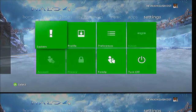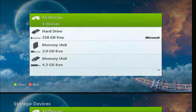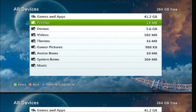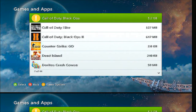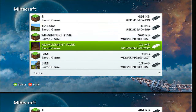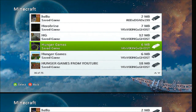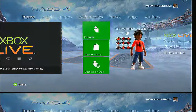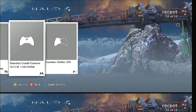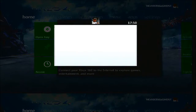I've sped this up really fast. Go to System at the end, then Settings, look for Storage, click it, then go to All Devices, and look for Games and Apps which is at the top. Then just look for Minecraft — there it is.